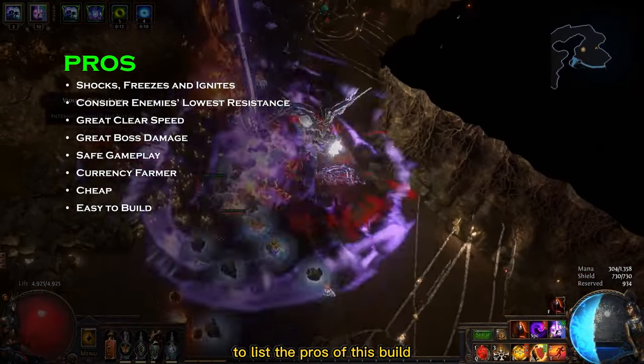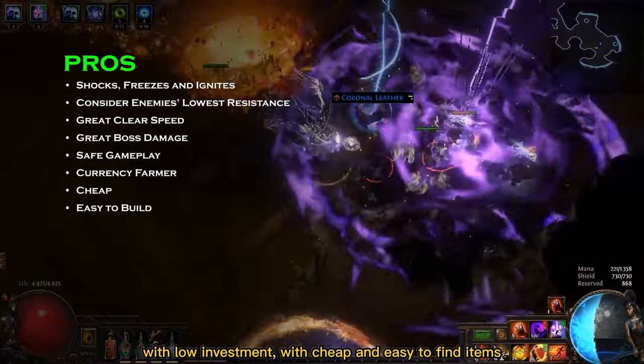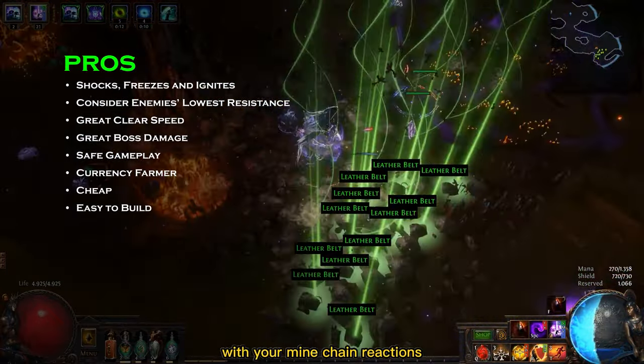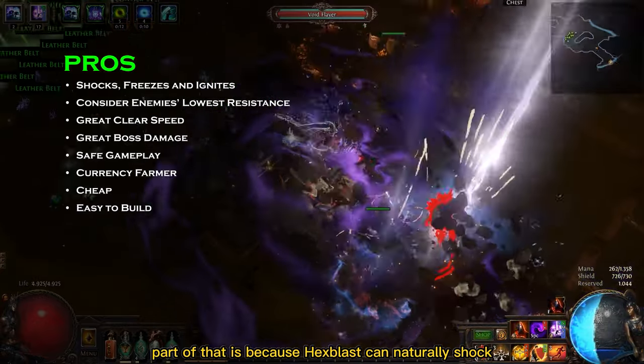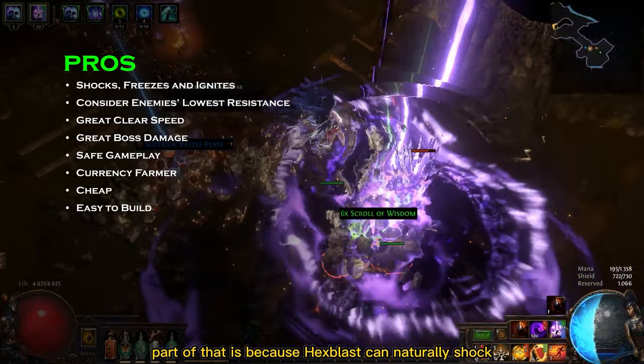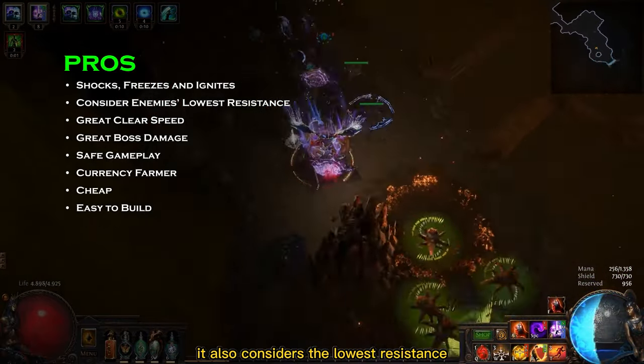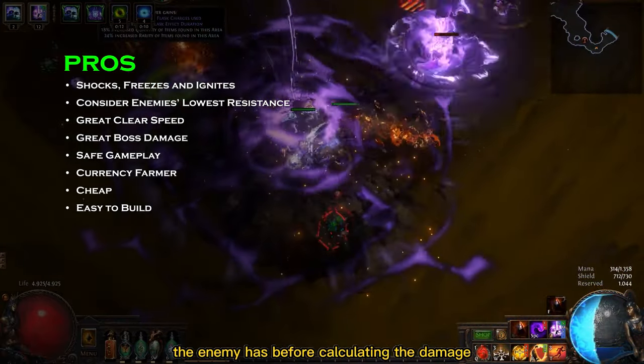To list the pros of this build, I would start with how powerful it gets with low investment. With cheap and easy to find items, we are going to make bosses disappear with huge chain reactions. Part of that is because Hex Blast can naturally shock, freeze and ignite enemies, and it also considers the lowest resistance the enemy has before calculating the damage.